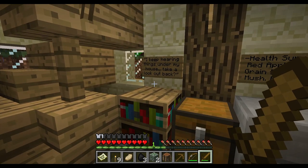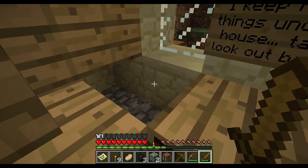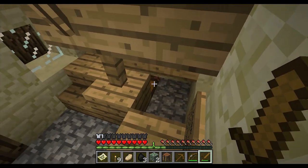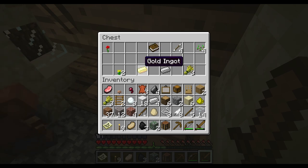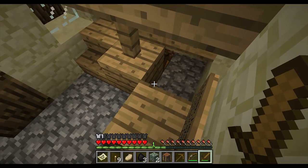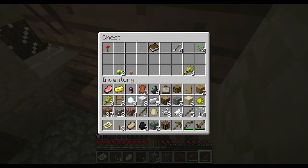I keep hearing things under my house — take a look out back. There are always hidden chests under these staircases. Glowstone dust, gold ingot, iron ingot.